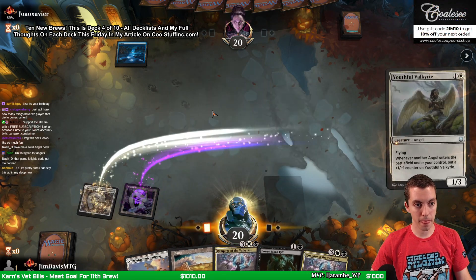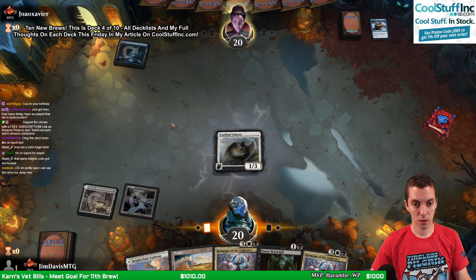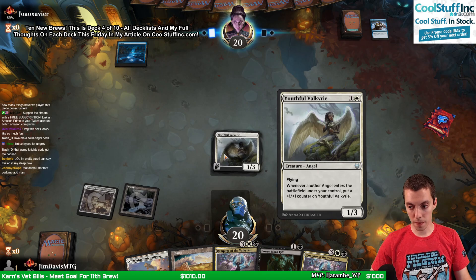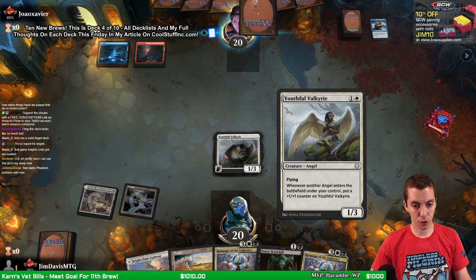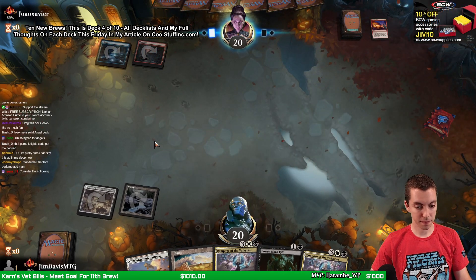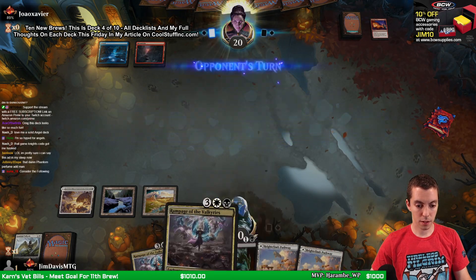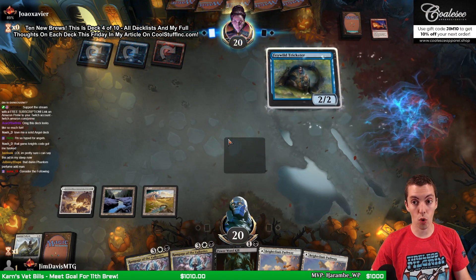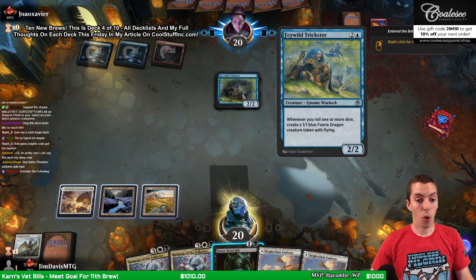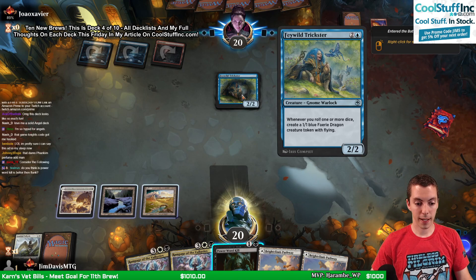Goodbye Valkyrie. As long as they aren't playing counterspells. Resolve these Rampages. Rampage also lines up okay. Whoa! Is this Bronze to Mythic for the D&D limited set? I guess we're gonna kill this. I think Power Word Kill is better than Flunk. It's hard to know what kill spell is best because the format's just brand new, so we have no idea at the moment.